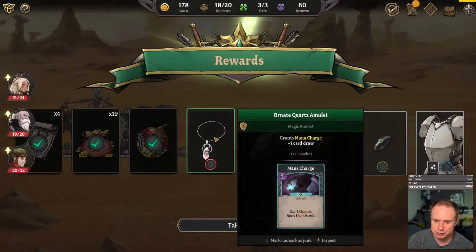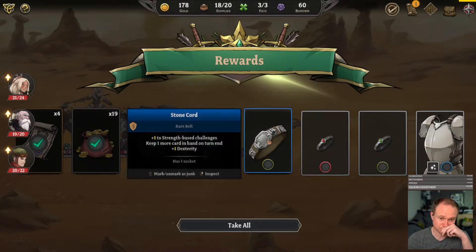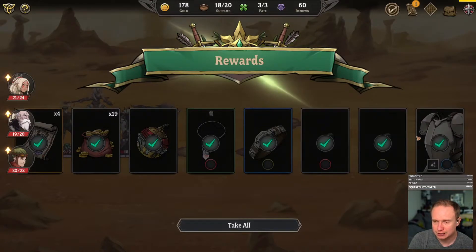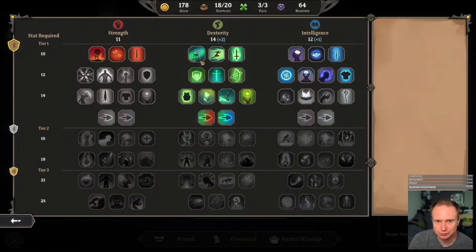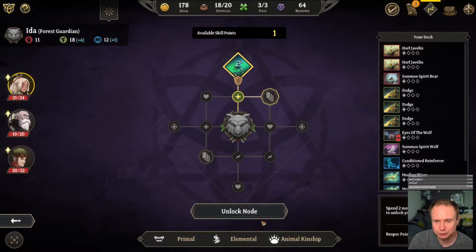Now can I mark things as junk from here? I can. Plus one dexterity is nice. We want all the rings we can get. Strength-based guards — that's trash. Nice — alright, we're engaging with a new system that we had not previously, which is kind of cool. We'll do that just to get a bit more defense. Let's get ourselves our first card.